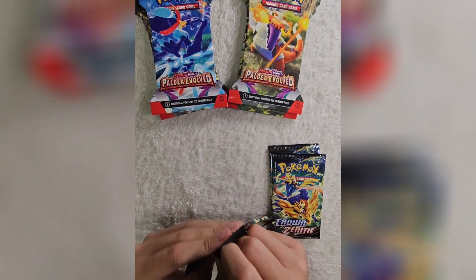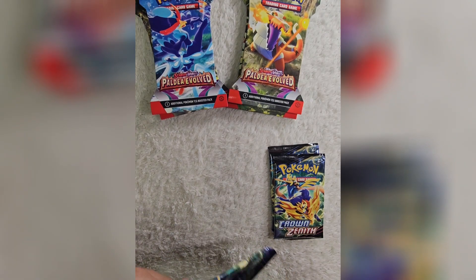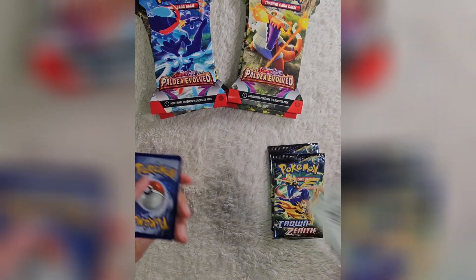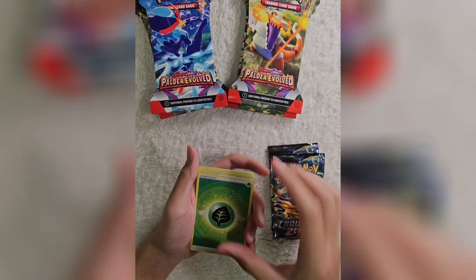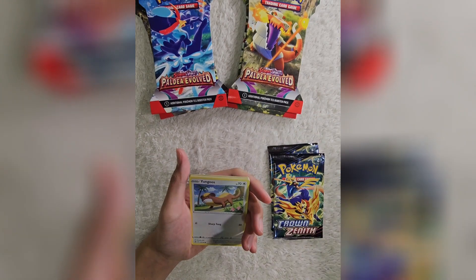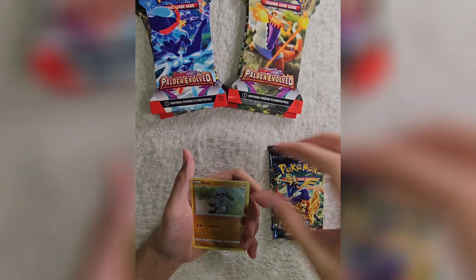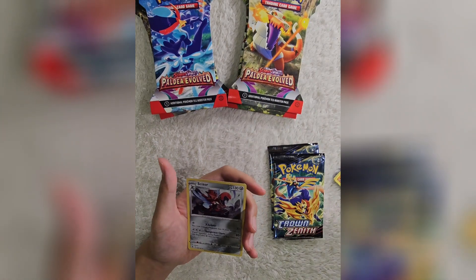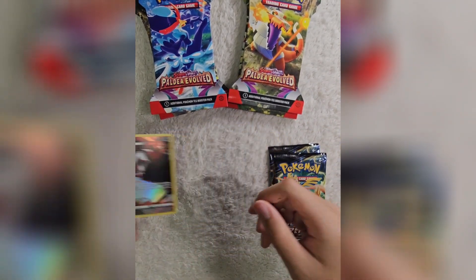Let's look at this pack. We have the code card. Starting off, we have Grass Energy, Friends of Sinnoh, Lairon, Rare Candy, Yamper, Poke Ball, Scyther, Starly, Raikou, and a Thievul Illustration Rare - that's a nice one! And then a normal Scizor. So yeah, here's our Thievul. I'll put that off to the side.